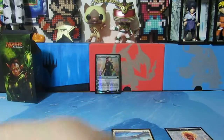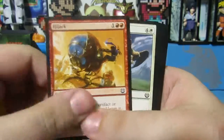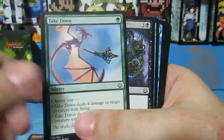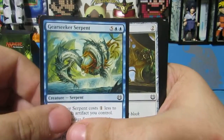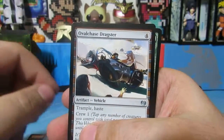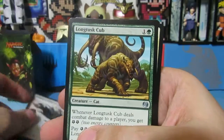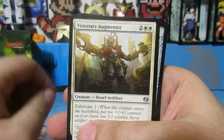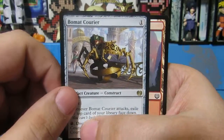Just from looking at the Planeswalker deck alone that you get, plus the cards that are in this set, I understand why a lot of people like Kaladesh. I really like the artwork in this. Oh there's a dragon. I love dragons. I love the artwork in Magic. Another one — that one was a Serpent. We have an Ovalchase Dragster, a Long Tusk Cub, Visionary Augmenter. And then our rare is a Bowmat Courier.